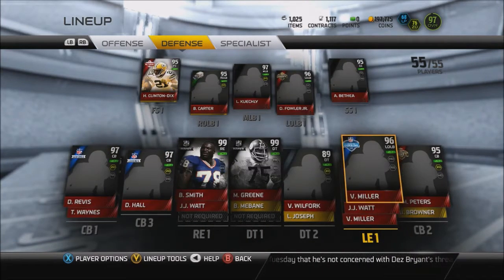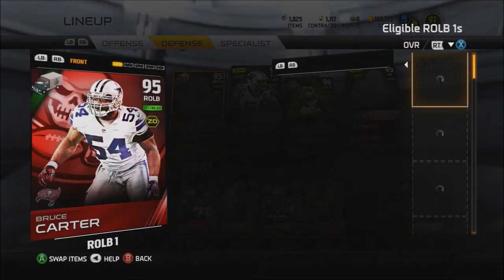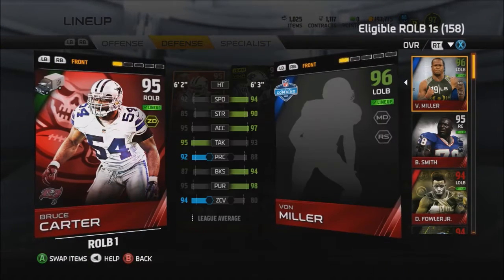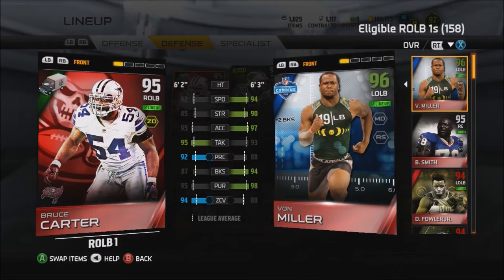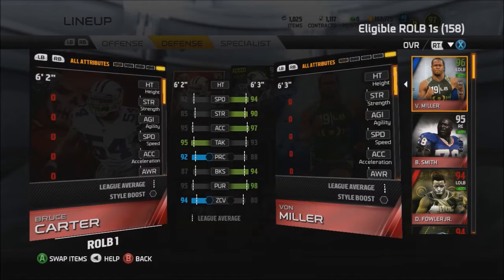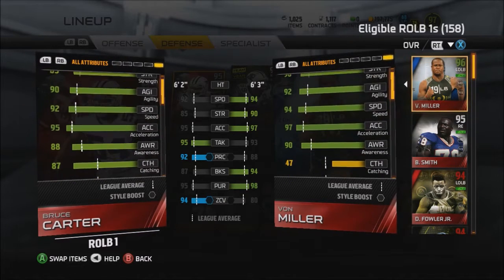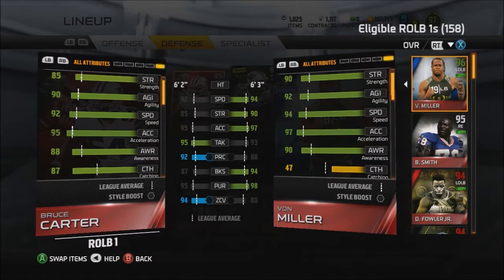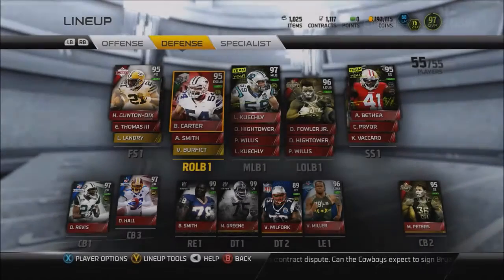On defense, the only change we made — we got rid of Cleo Mack and got this NFL Movers Bruce Carter. Cleo Mack is a beast, but I like zone coverage linebackers. Bruce Carter has 87 catch and 94 zone coverage, and he has way higher play recognition than Cleo Mack did, so that's definitely going to help.